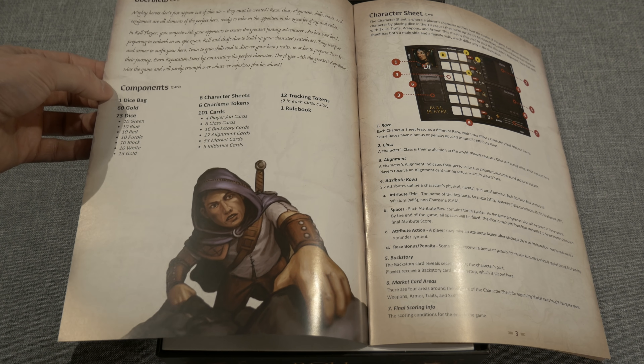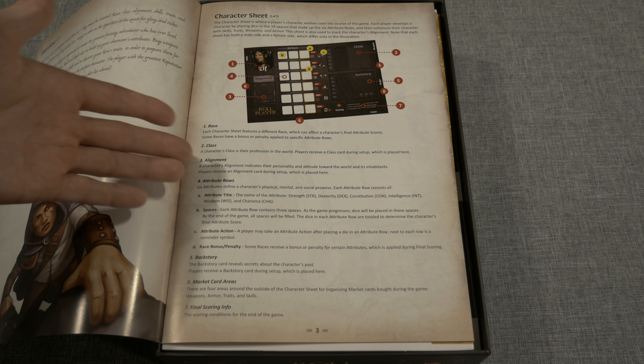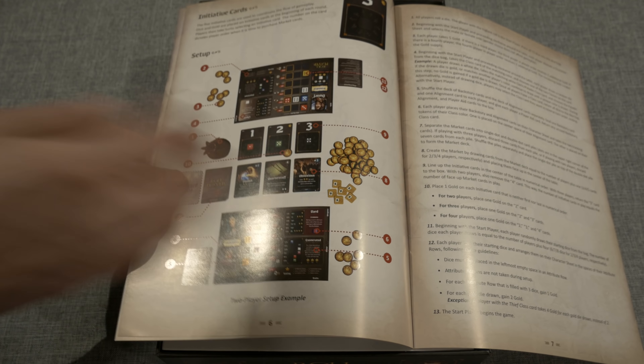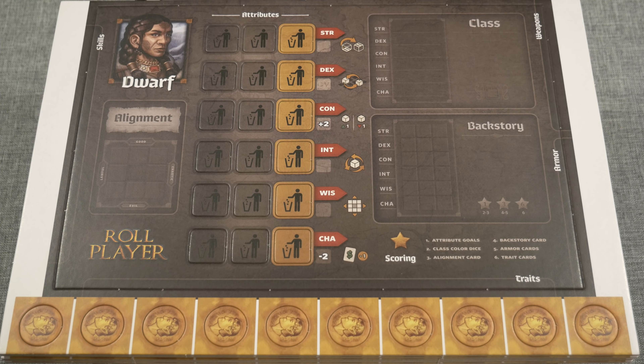Looking inside the rulebook, there are illustrations throughout and a nice overview page. You then move into your character sheet where letters tie into numbers below to identify everything — race, class, alignment, attribute rows, backstory, market card areas, and final scoring info. There's also a lot of white space in here — it's a large rulebook in terms of width and height but not packed with dense paragraphs. The layout is really nice; I didn't have any issues going through it myself. There's even a setup diagram showing exactly how to lay everything out on the table.